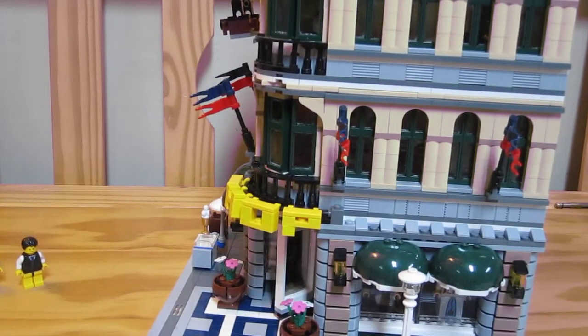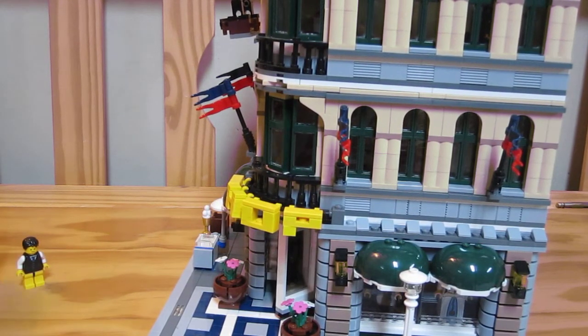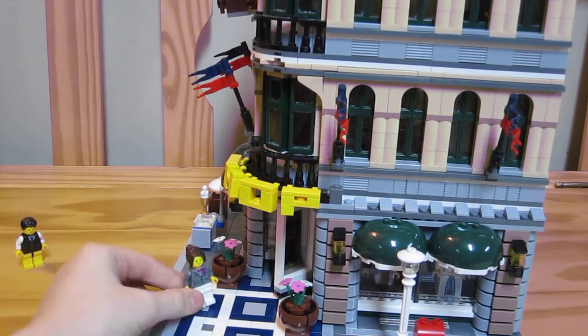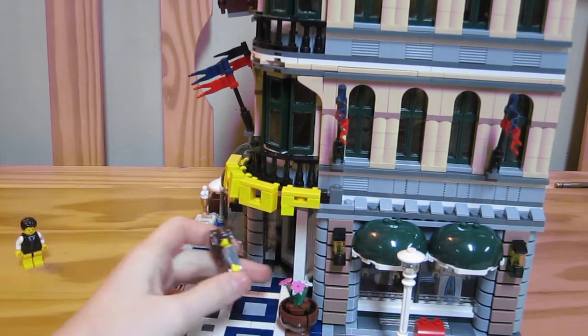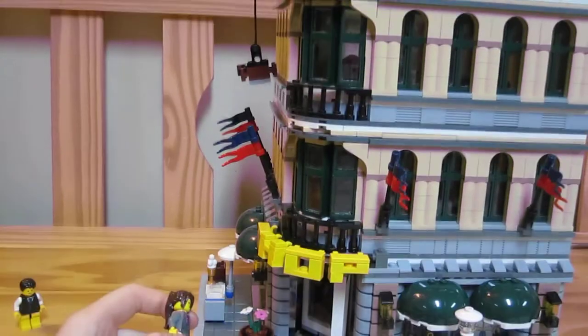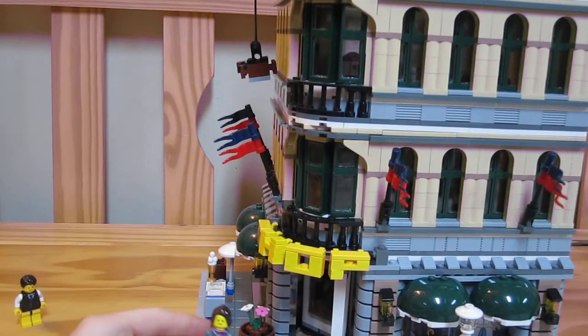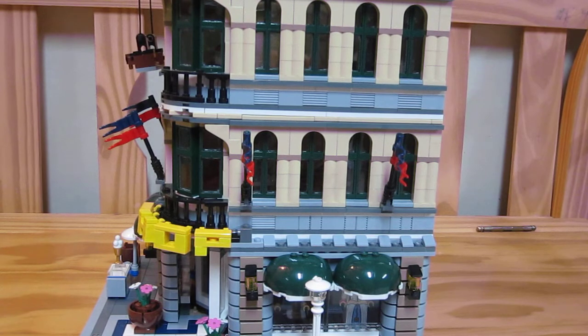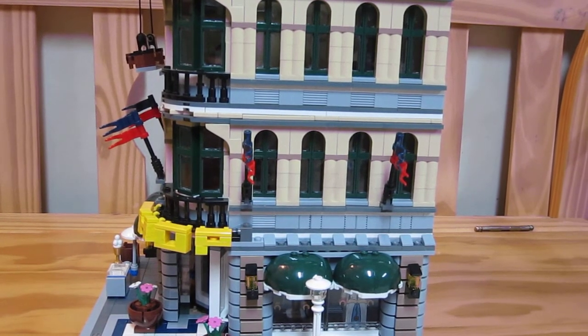If you are a minifig just walking down the street, this would be a huge building. Look at it — it's like going through the streets of New York. The spinning doors, everything, it's just so grand. They give you flowers and this design — it just looks so grand. If you're walking down the street you're going to say, 'Oh my god, this is where I'm going to go shop.' I really love this set because of that momentum you get. It's a huge building to add to your city and I just absolutely love it.